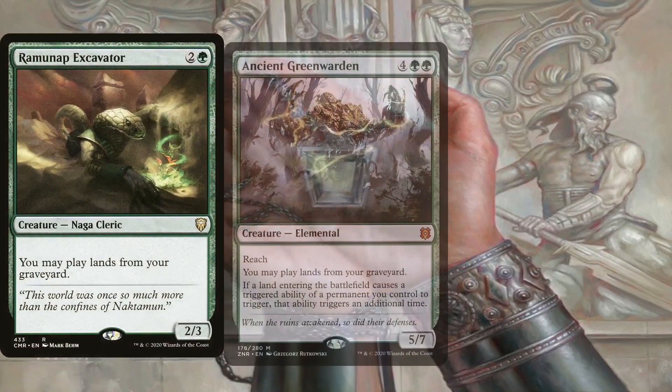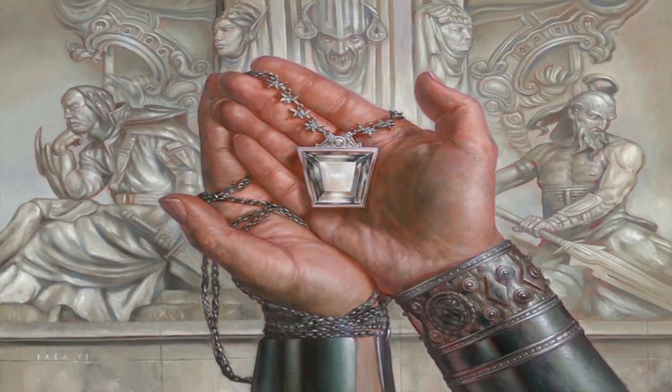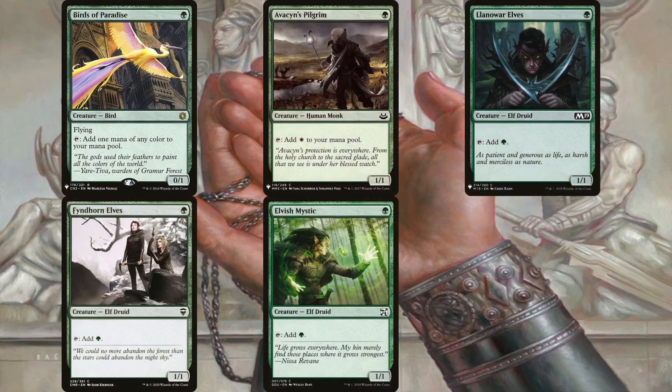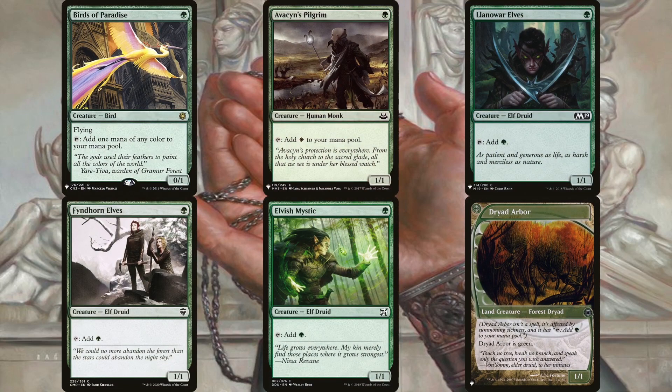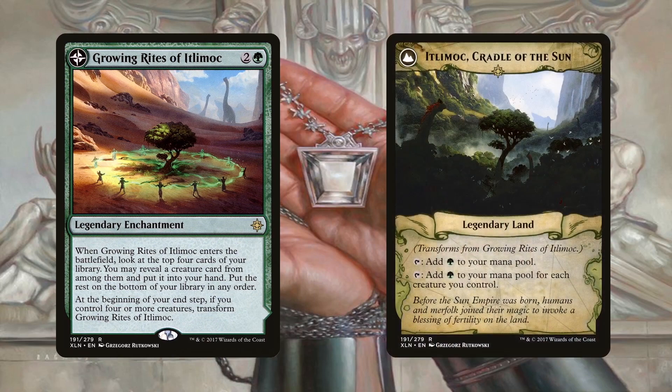The deck is also running Ramunap Excavator and Ancient Greenwarden, as well as all 10 fetch lands, to help with multiple instances of landfall. What's great about the fetch lands and Kodama is that they can be used to have Kodama drop two lands from our hand all on its own. Being able to play a fetch land from our graveyard each turn is immensely powerful in a deck like this one. And if we're doing it with Ancient Greenwarden, our landfall triggers are doubled. In order to diversify our mana base, Birds of Paradise, Avacyn's Pilgrim, Llanowar Elves, Fyndhorn Elves, Elvish Mystic, and Dryad Arbor are included as your standard suite of mana dorks. Dryad Arbor is the best of these since it's also a land so it will trigger landfall as well, and it can also be fetched for thanks to having the Forest subtype. The deck is also running Growing Rites of Itlimoc — not only is this helpful in filtering the top 4 cards for any combo pieces, but when it transforms into Itlimoc, Cradle of the Sun, it's a better Gaea's Cradle. With the amount of creatures and creature tokens being created, it will tap for a ton of mana. With Stonecoil Serpent untapping it thanks to landfall, the amount of green mana this can potentially generate is crazy.